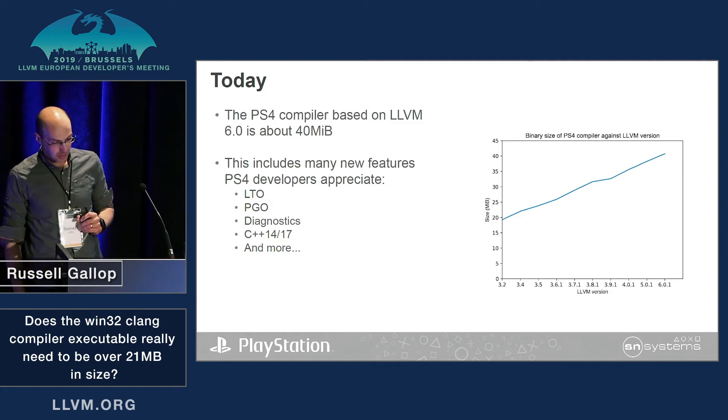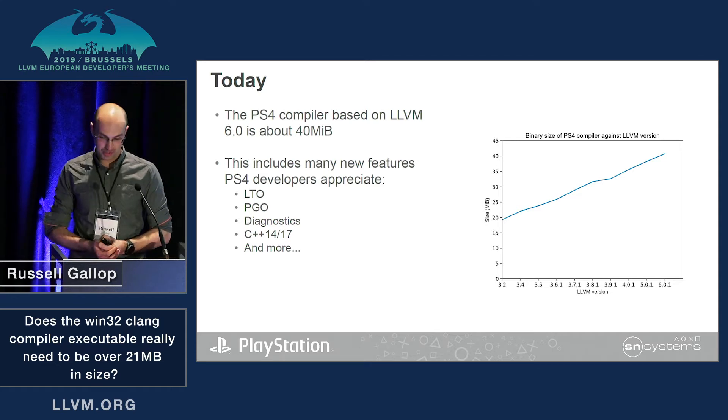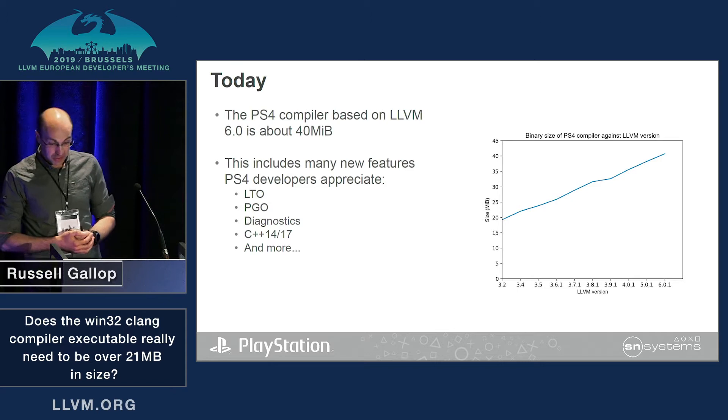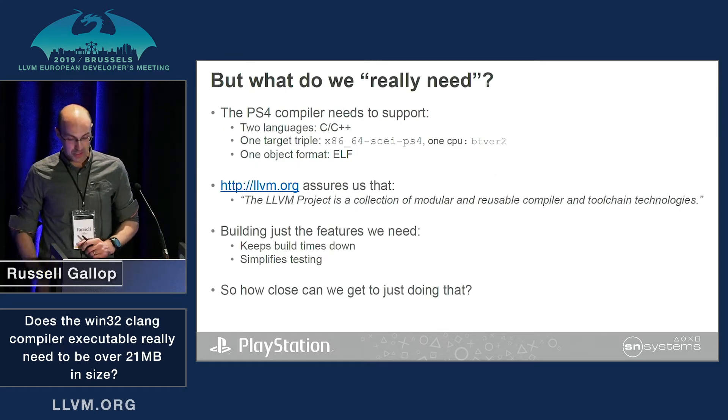The LLVM 6.0 PS4 compiler has almost doubled to 40 megabytes. This includes many new features PlayStation developers really appreciate, including LTO and PGO and some others.